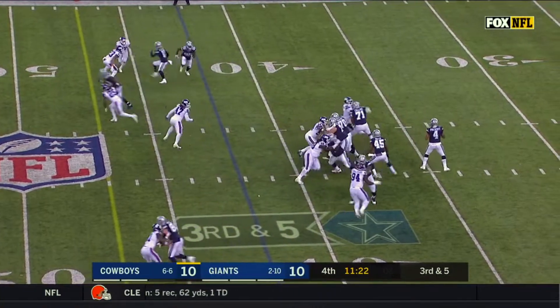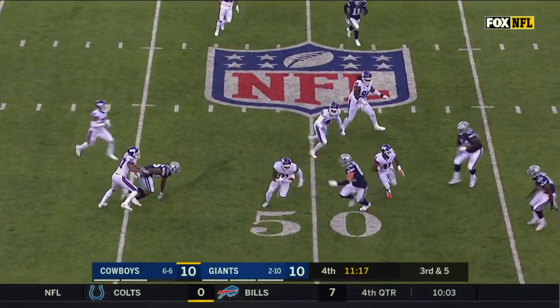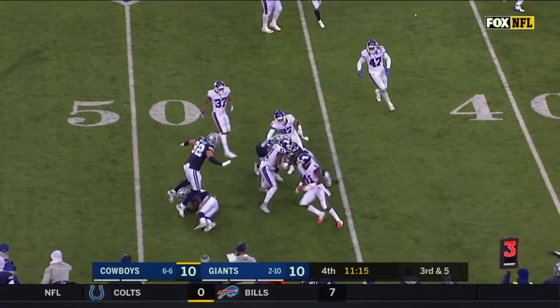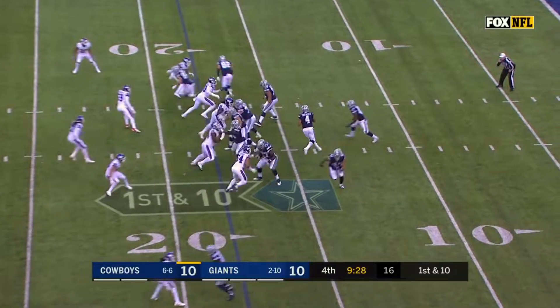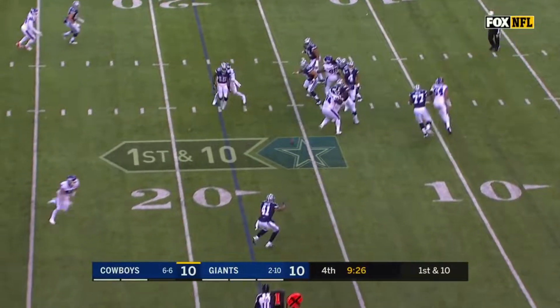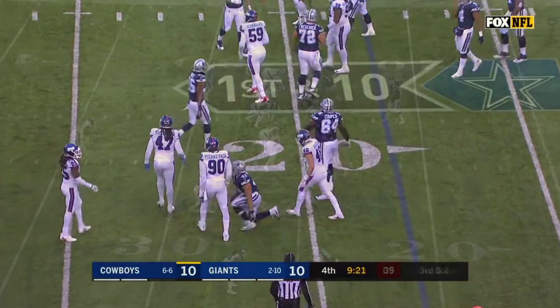Giants show blitz. Prescott has time, stands in — knocked away. Is it intercepted? Collins has it. Landon Collins. Giants have two drops, Cowboys have three. 10-10 game. Here's Dak Prescott coming near side. Ball is tipped and is taken by the fullback, Keith Smith, who is out.